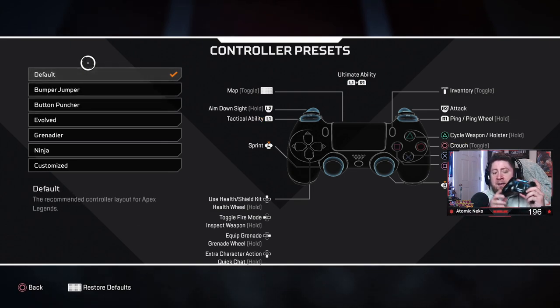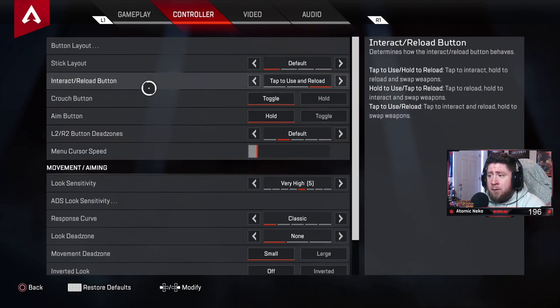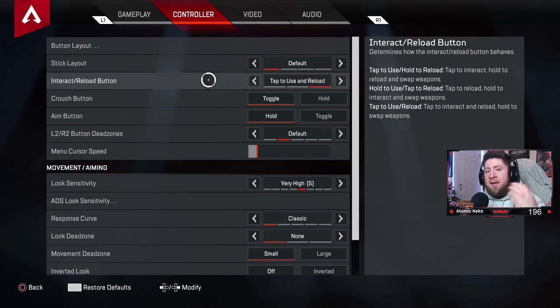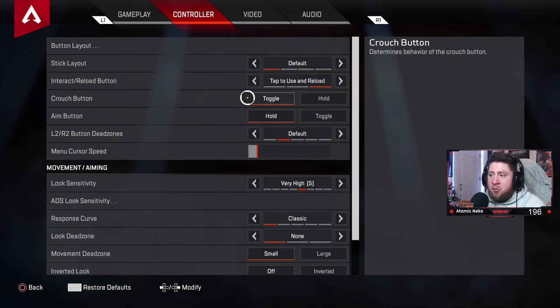My SCUF has four back buttons: slot/jump, slide, square (interact), and weapon swap. Interact and reload: set to tap, not hold — holding makes everything take longer. Tap is faster and lets you move your fingers to other buttons quickly. Tap to use is definitely the best option.